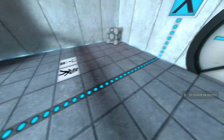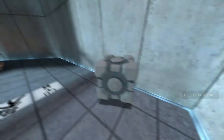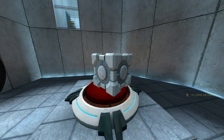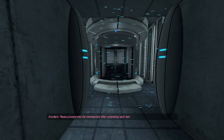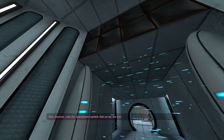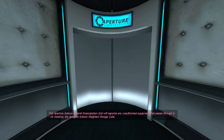Okay, let's see. How basic can this be? Please proceed into the chamber lock after completing each test. First, however, note the incandescent particle field across the exit.